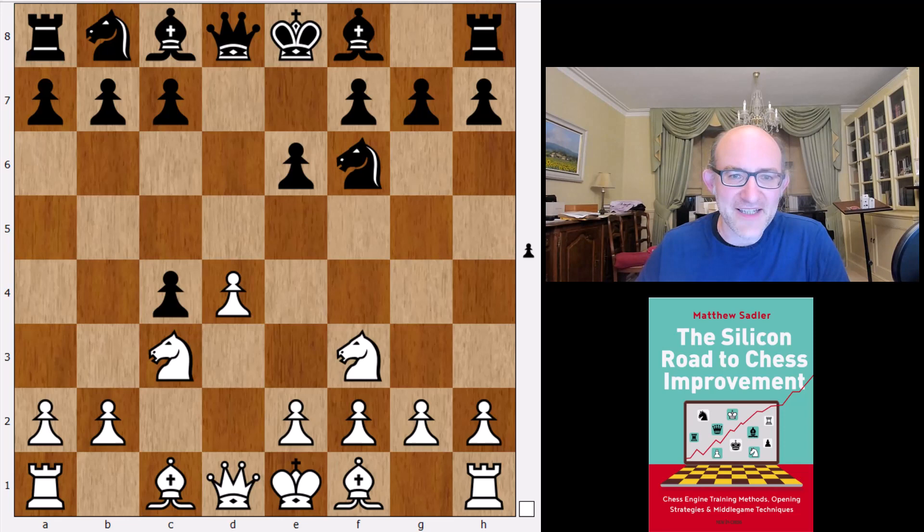That's basically the Queen's Gambit Declined according to Leela. In the next videos we're going to be looking at Grünfelds, King's Indians, and also Nimzo-Indians, so stay tuned.